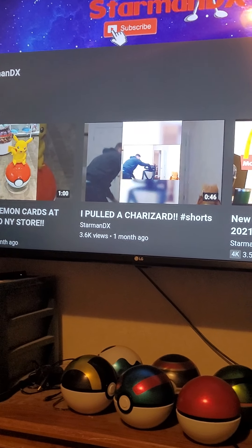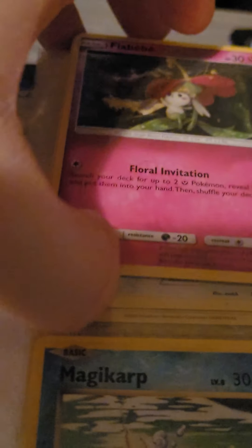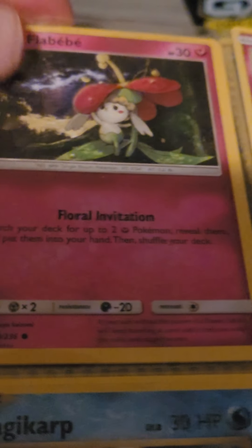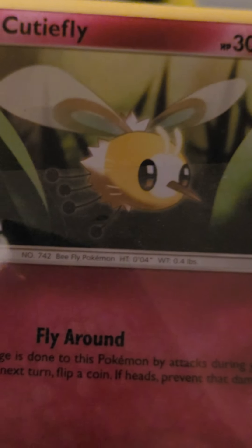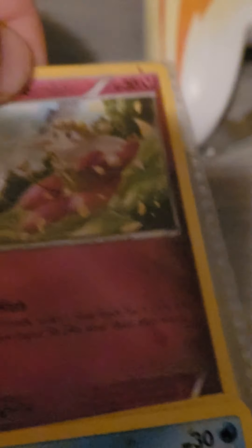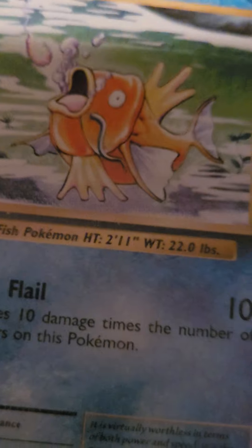Without any further delays, let's do this. The first one is a Flabébé — or should I say flabébés? I have two of these, with 30 HP and four augmentation. Next we have four Clefairy. 30 HP, fairy type. Another Flabébé this time, just one, with Wish. And over here we have three basic Magikarp with Flail.